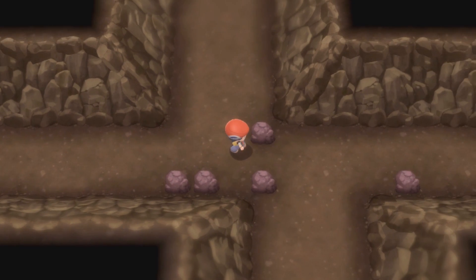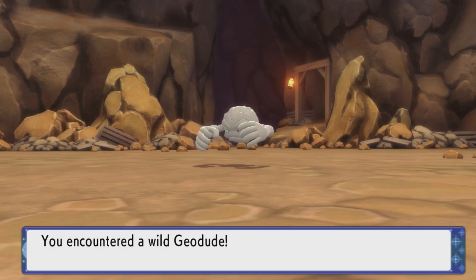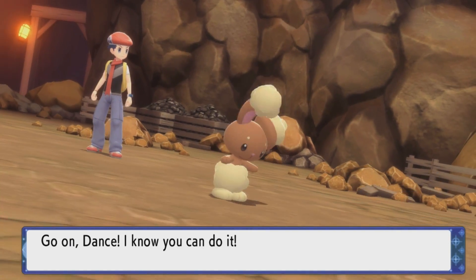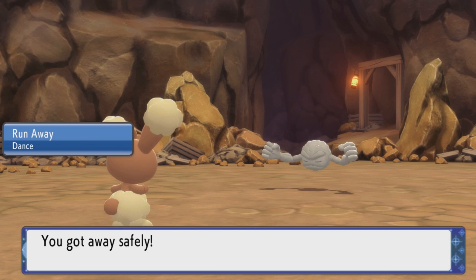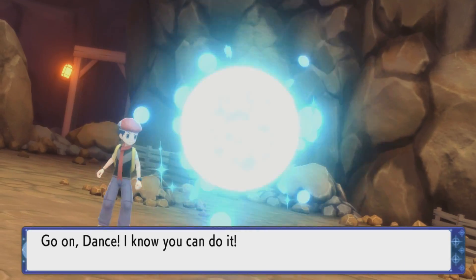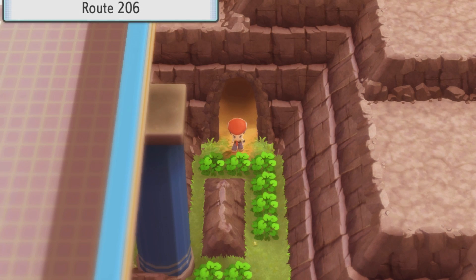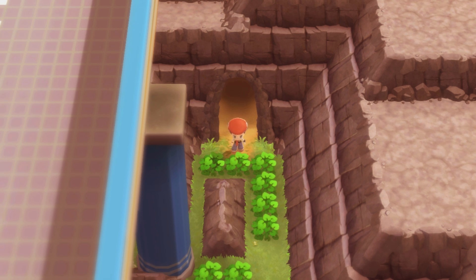We got Double Team — oh great, we're really going to feel great about that later. I can't think of anyone I want to teach Double Team to. I wish I could Double Team my way out of this cave. I found an escape rope earlier but I'm at the exit. The encounter rate is too high — just get me out of here! I'm so glad I never have to go back in there. Good riddance! See you on the next episode of Maryland's Pokémon Brilliant Diamond Adventure — see you next time everyone!